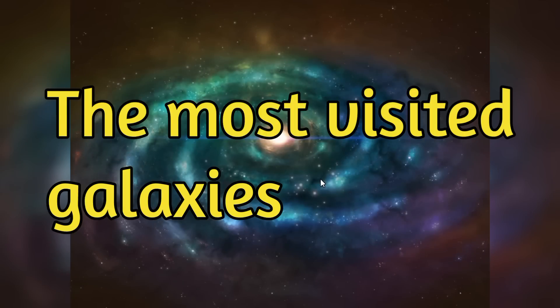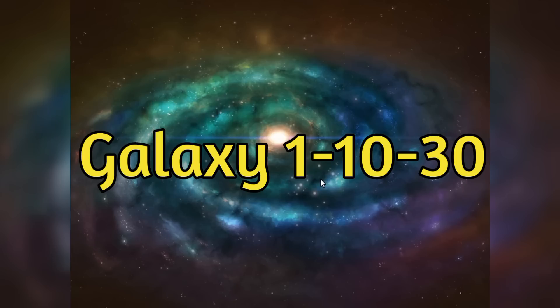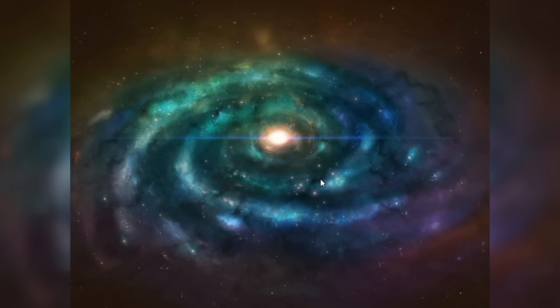The most visited galaxies in No Man's Sky are Euclid, Isentham which is galaxy 10, and galaxy 30 which is Suzabell. Those are the three galaxies people use the most. Thanks for watching the video, hope you've learned some stuff — you can Google it and I'll see you in the next video!